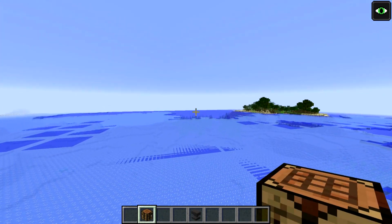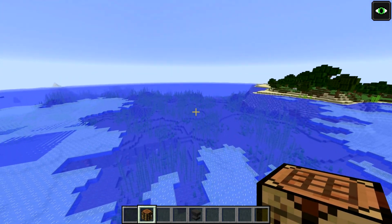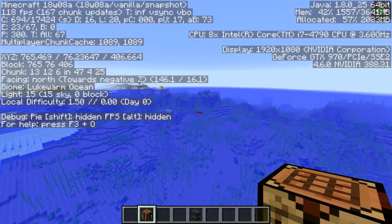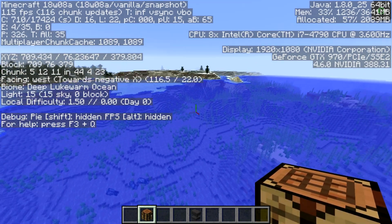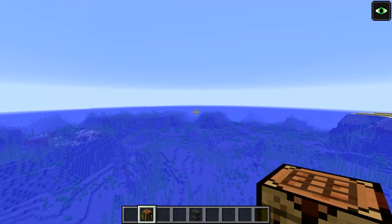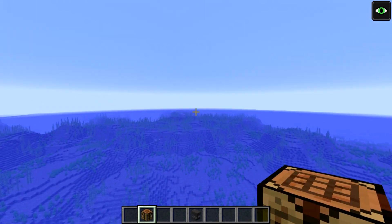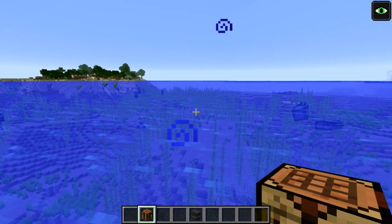Over here we see another ocean variant — this is the lukewarm ocean. And then, of course, it also has the deep variants, so deep lukewarm ocean, for instance. There's also the regular ocean biome, the typical ocean biome, and the deep variant, as well as warm oceans and deep warm ocean variants.